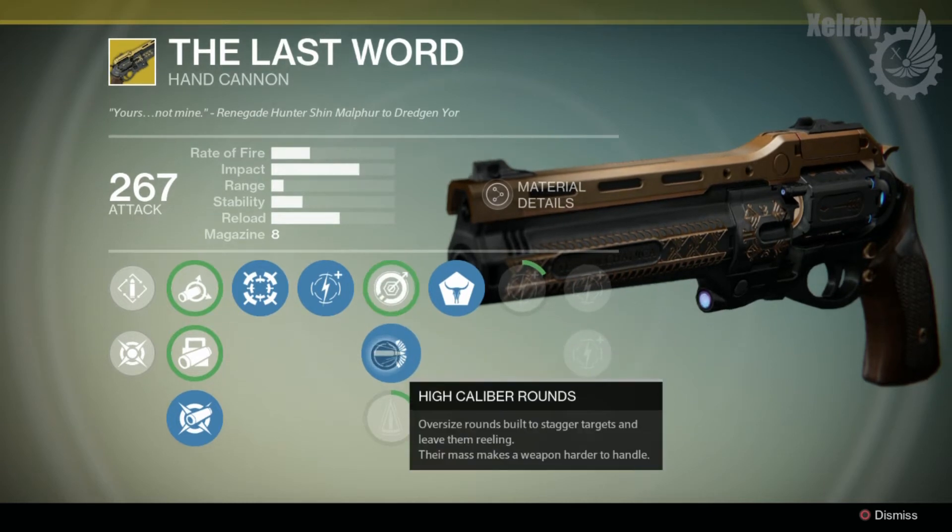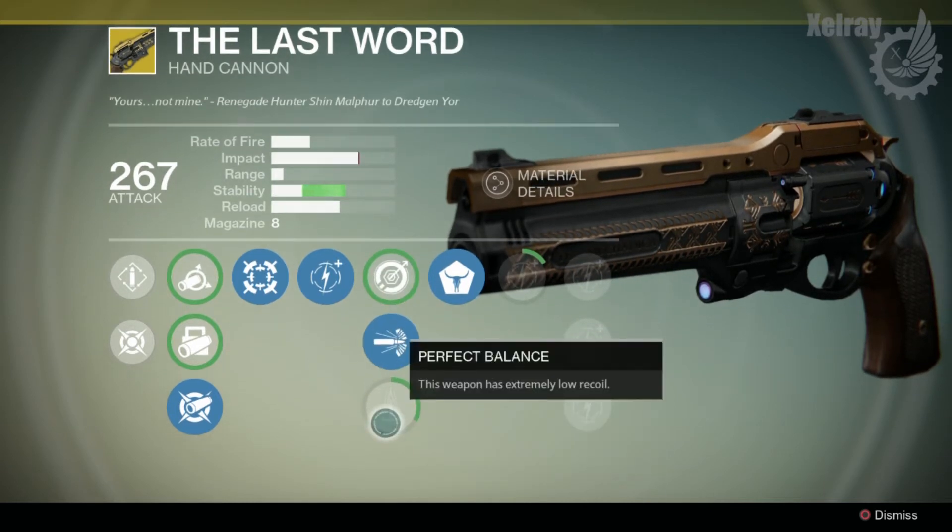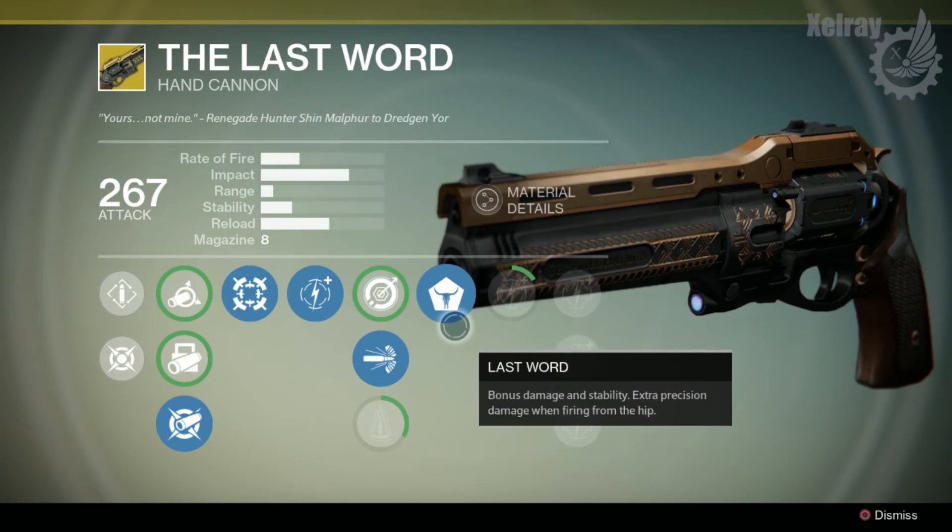I went with High Caliber Rounds — oversized rounds built to stagger targets and leave them reeling, though their mass makes the weapon harder to handle. I'm not even worried about Perfect Balance because this thing is already very, very stable. And then the upgrade that makes this gun what it is: Last Word — bonus damage and stability, with extra precision damage when firing from the hip. Hand cannons already have high precision damage, and this gives it even more.